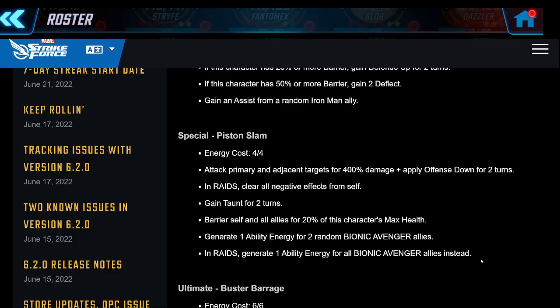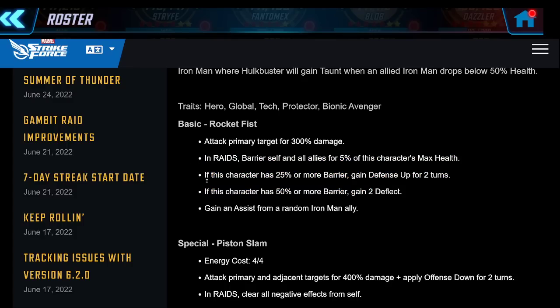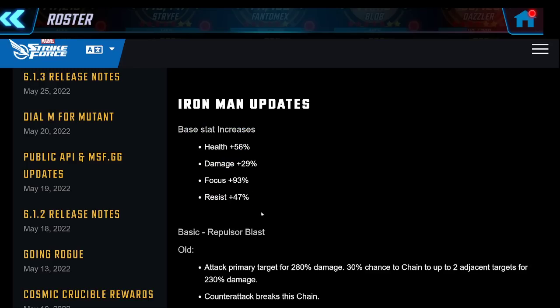Each character gets 5% speed bar from that, and according to the Viv Vision kit, that's going to be 15% healing for the whole team if it works as it reads. On his basic he's barriering the entire team, and if this character has barrier - which is often going to be the case - he gets defense up for two turns and deflect for two turns, and an assist from Iron Man. I have not seen barriering the entire team on a basic before. This is a character you might want as a striker in raids just to get extra barrier for the whole team.